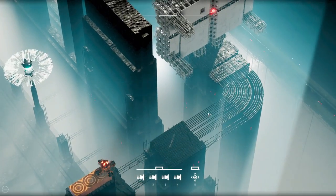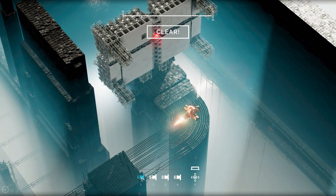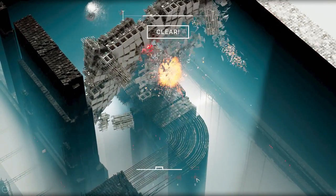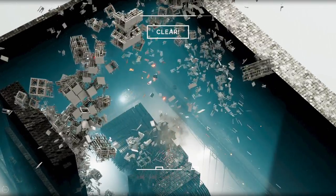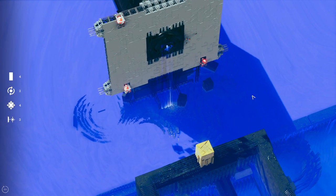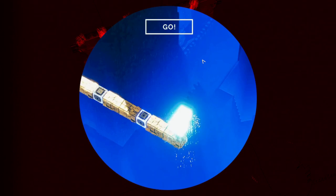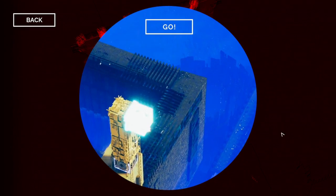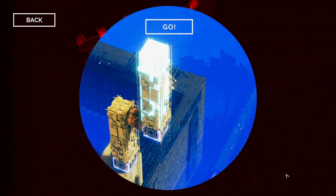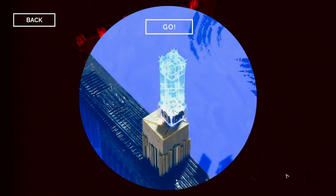The game keeps introducing new elements as well, such as a zero gravity device and mirrors to reflect lasers. At the time of this recording, I finished about half the campaign and it's been a fun challenge. If you get stuck, the menu can show you hints on how to build a solution, and those hints are pretty thorough. You can see a full example of what to do, or how to start at least.